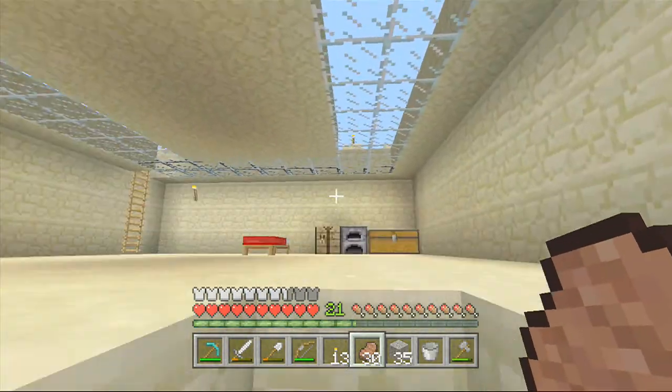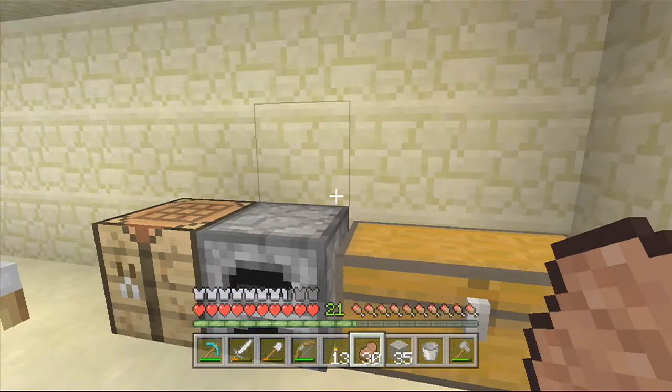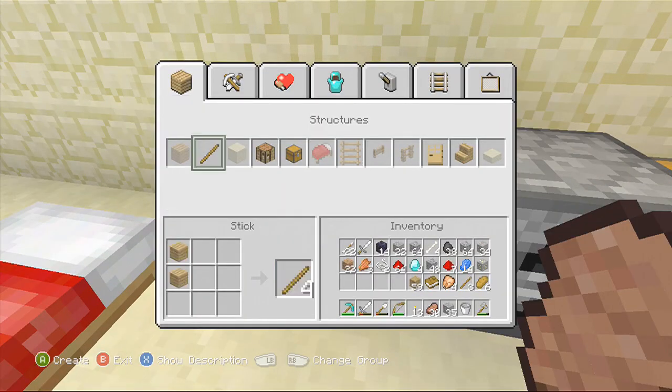Let me go ahead and... I need to make some stairs. I'll worry about that later. So let me go ahead and grab a book, which is that right there, and I will go ahead and make an enchanting table.